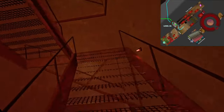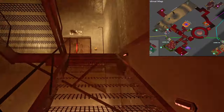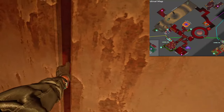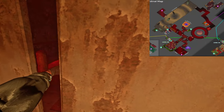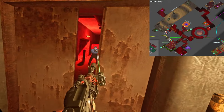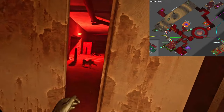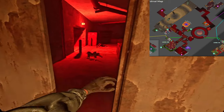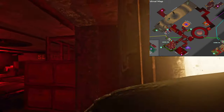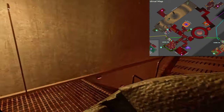Up the four-story stairs, this first landing is a closed elevator that you can open, and it squeaks when you open it. There are up to three scabs that can spawn out here. Another squeaky elevator door — there's two on the map.